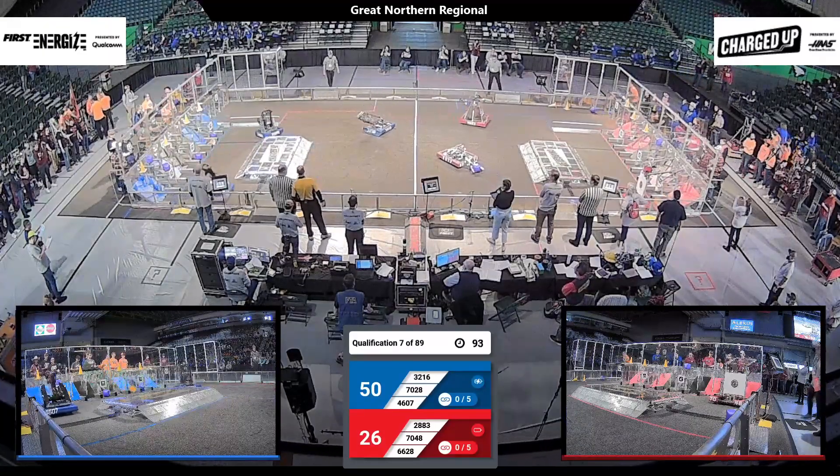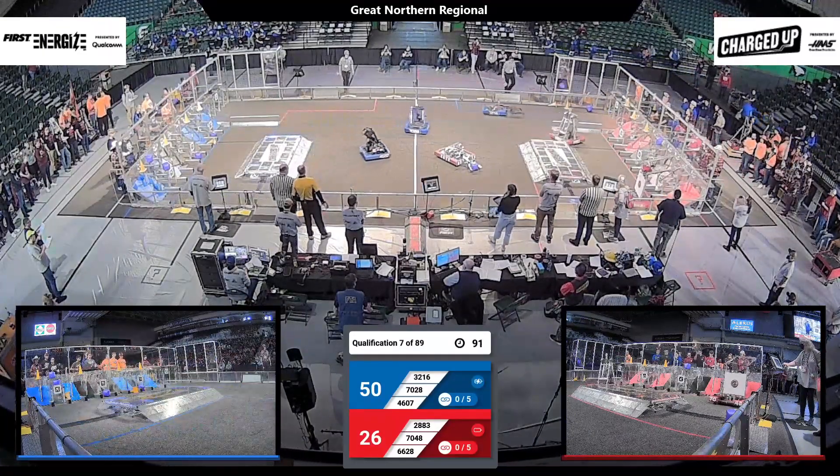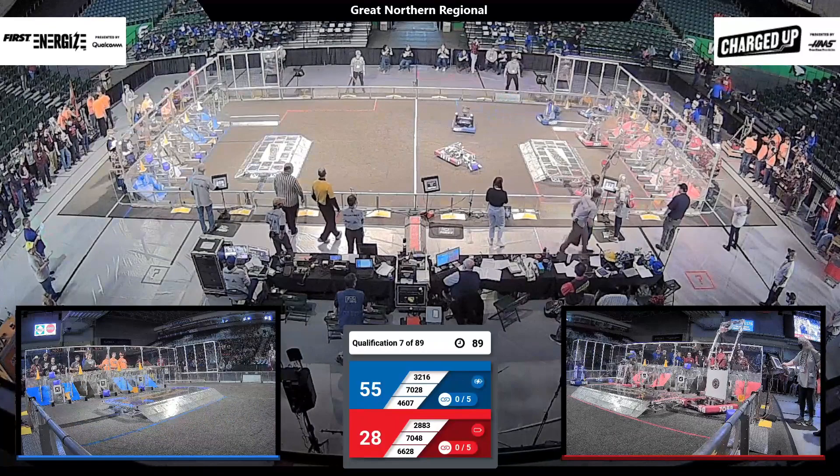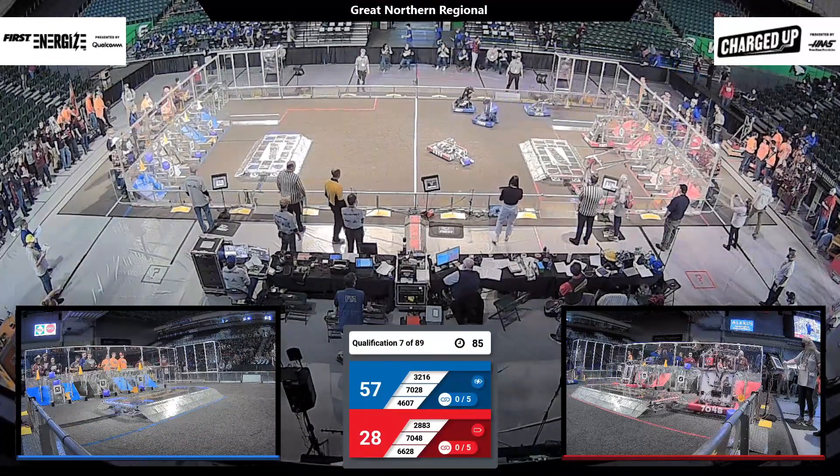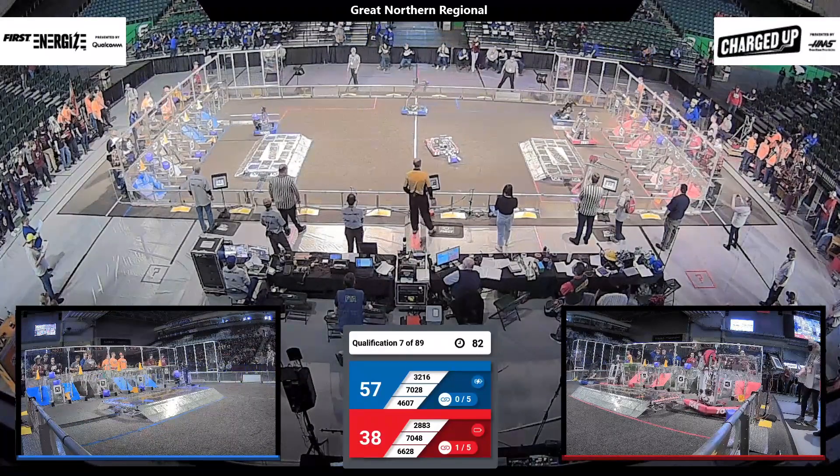Blue Alliance scores a cone in their top row, which will be 5 points for them. 2883 is going to put a cube in their top row and they've got it.